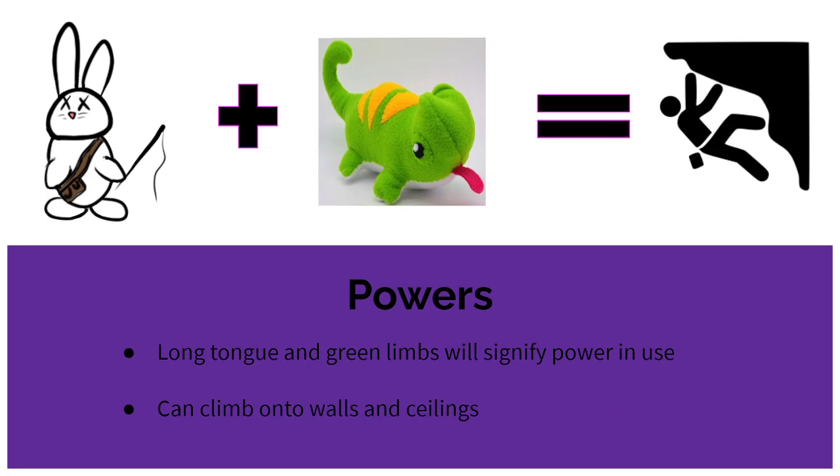Scaling surfaces is the next power, obtained from a lizard plushie. The player model will change and have a long tongue sticking out and green limbs. While the player has this power active, they can scale the walls and ceiling in the environment.